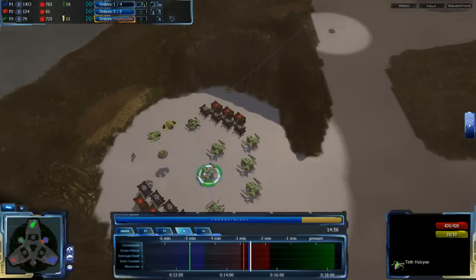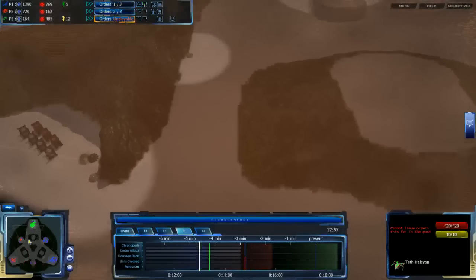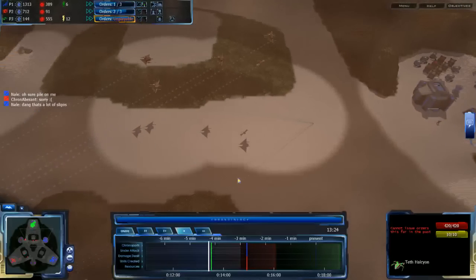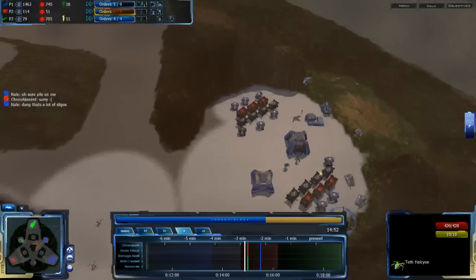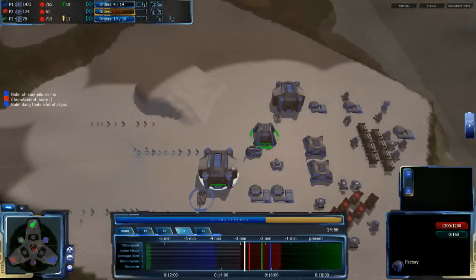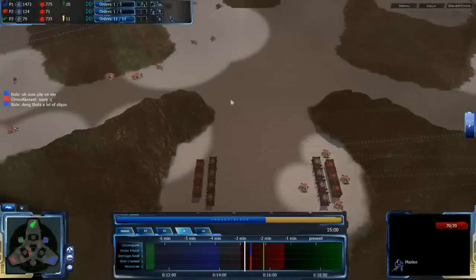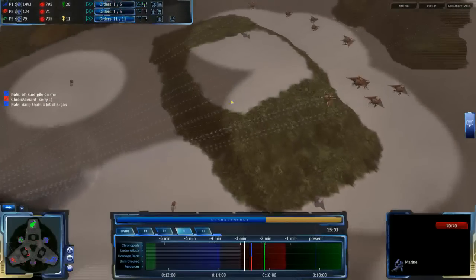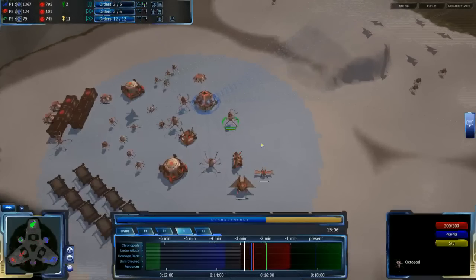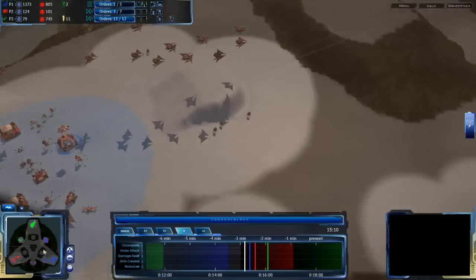It looks like Nail can deal enough damage with infantry that they kill a couple of Sepuligos — about three so far — but he lost most of his infantry in the process, some distracted because their leader got killed. I'm really surprised he hasn't built a ton of factories and started pumping tanks and heavy tanks. His choice of strategy seems very counter to what his opponent is doing. Jumping forward, at the 17:06 mark CronAverent has secured the 6 o'clock expansion. All three players have an expansion. Vermind has the weakest hold on his expansion and very little LC left.